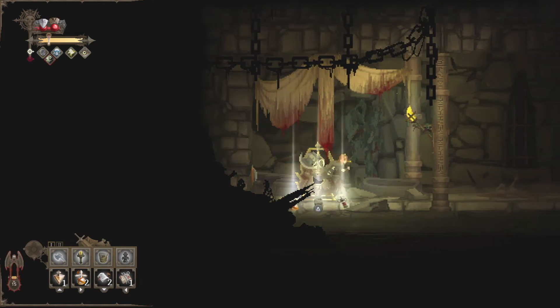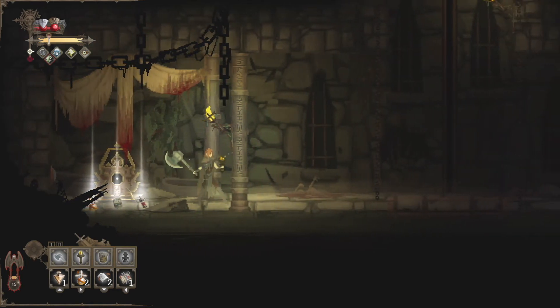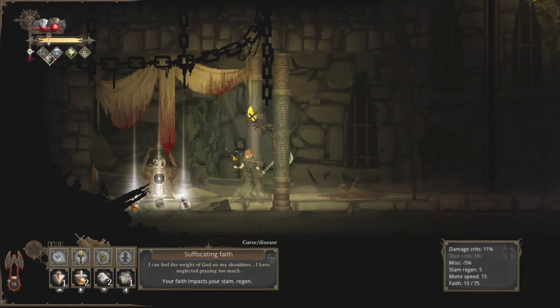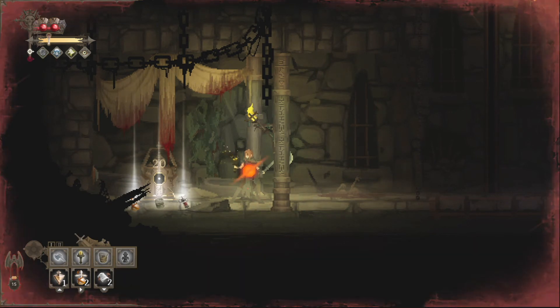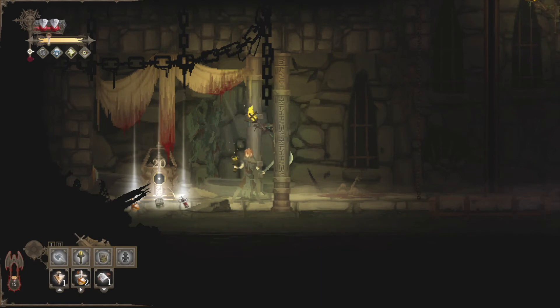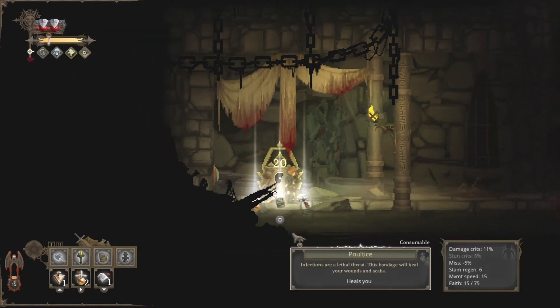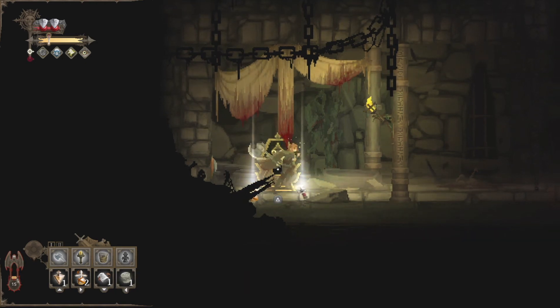This guy will oftentimes drop a slew of items for us. And since we are cursed, let's go ahead and get rid of that with the surgical device. So we'll take some damage, but we can go ahead and top back off with our piece of armor. A poultice — that's our healing item here. Definitely want to pick that up.